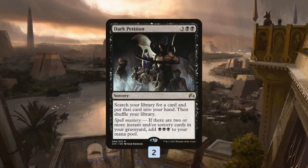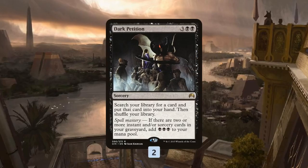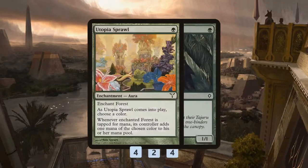We have Dark Petition as a way to tutor up our Thrumming Stone primarily. One of the big problems is we really, really need a copy of Thrumming Stone for our deck to do anything. Without it we're just playing 1/1s every turn, which is not a legitimate way to win the game. So Dark Petition basically acts as copies 5 and 6 of Thrumming Stone, though it can find other things as well.